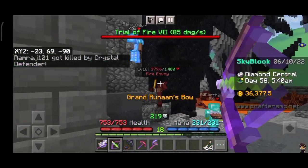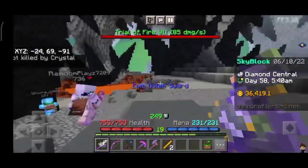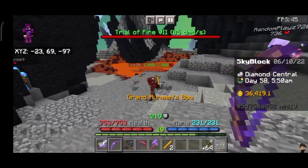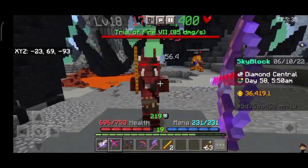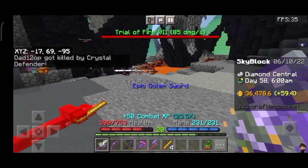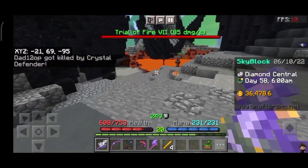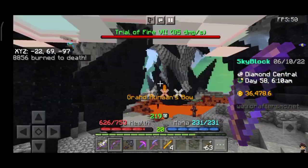For evo horns and fire fragments, you need to go into the lava area. To get five fragments, you have to kill about nine to ten thousand mobs in the lava. I'm also grinding for fire fragments but haven't gotten one yet — but you can get evo horns and fire fragments here.